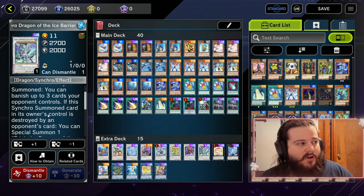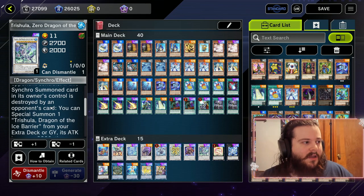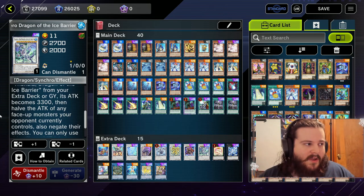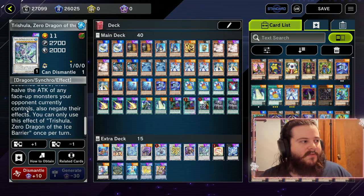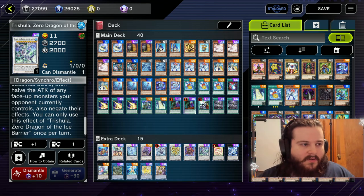What does Trishula Zero do? We can banish up to three cards our opponent controls, and if they destroy our Trishula Zero, we get to special summon one Trishula Dragon of the Ice Barrier from our extra deck or graveyard. Its attack becomes 3300, it halves the attack of all face-up monsters on the field, and negates their effects.